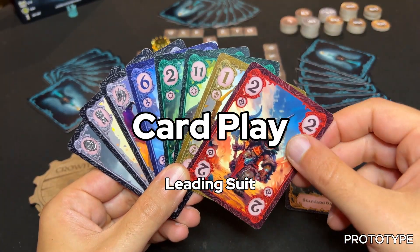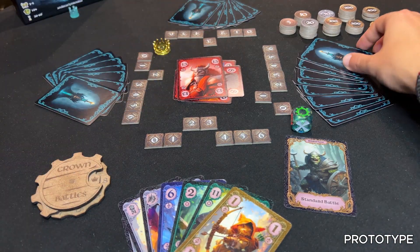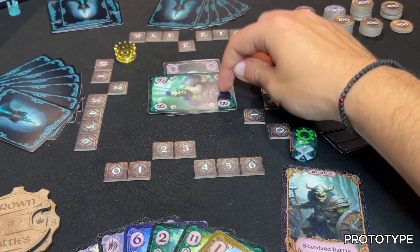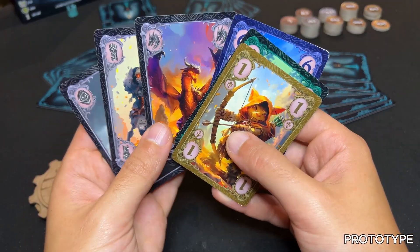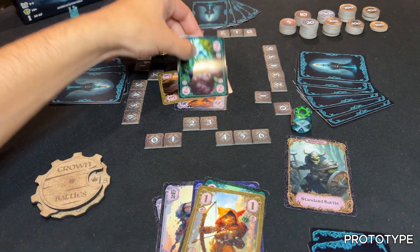If the first card played is a numbered card, its suit becomes the leading suit for the trick. If the first card is a peasant or special ability card, the first numbered card played afterward sets the leading suit. If the first card is a golem or a dragon, there is no leading suit and players can play any card they wish.